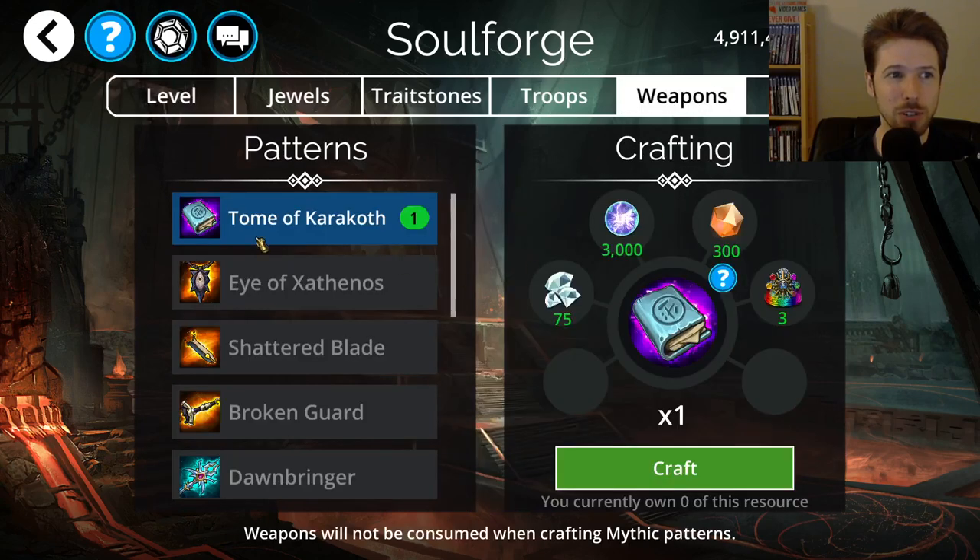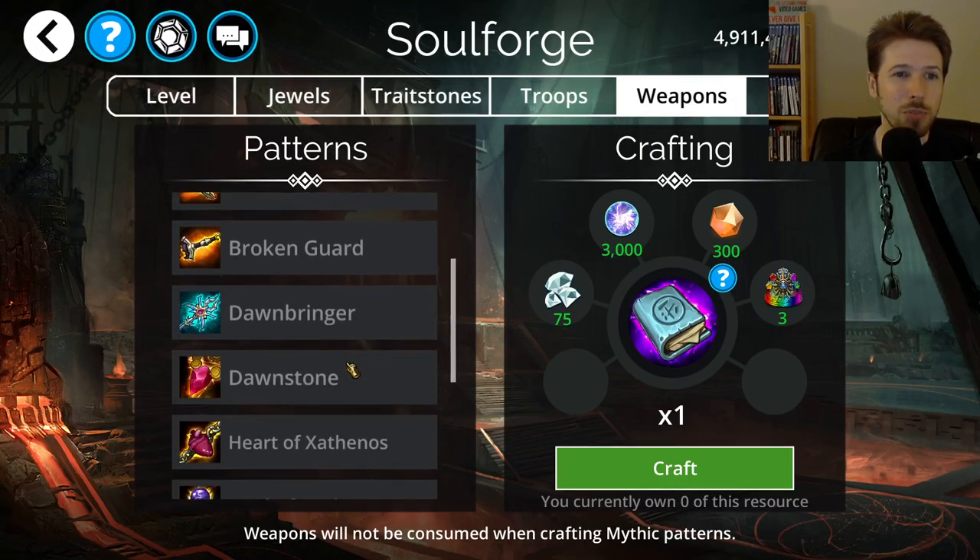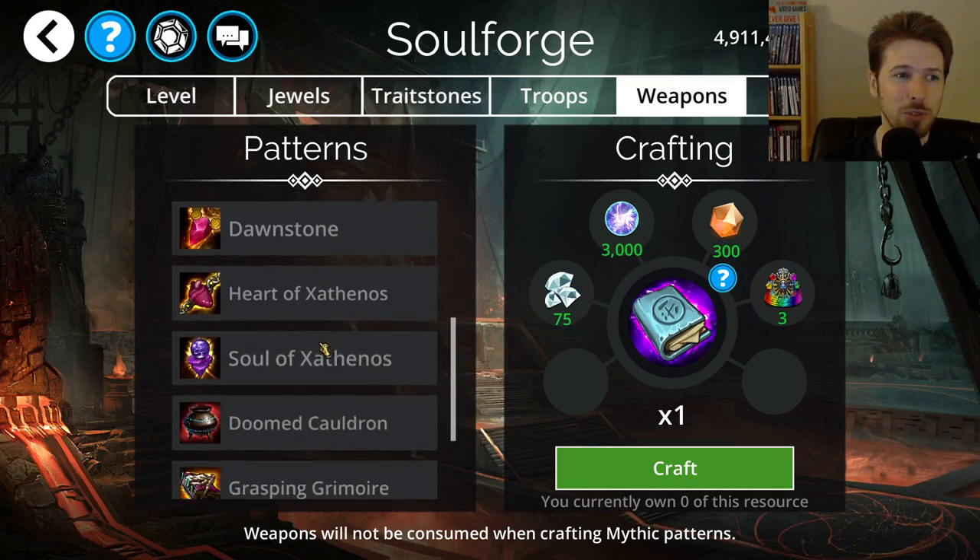Checking out weapons first, we have the Tome of Karakoth, which I don't really think is that great. It removes all purple gems and deals 33 damage to an enemy boosted by gems removed, but the boost ratio isn't even 1 to 1 — it's 3 to 1, so a third of those gems removed will be added to the damage. Removing gems does really nothing to generate mana for you unless you get some kind of cascade, and it doesn't destroy or explode gems. The only decent thing is if the enemy is from Karakoth, it deals double damage. I wouldn't recommend spending the 75 diamonds on it.